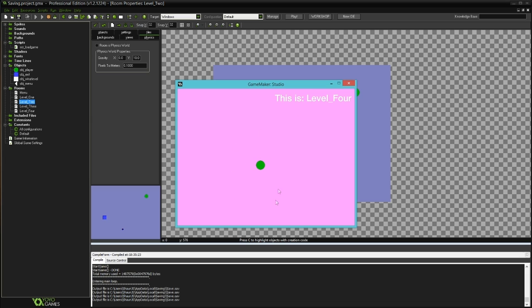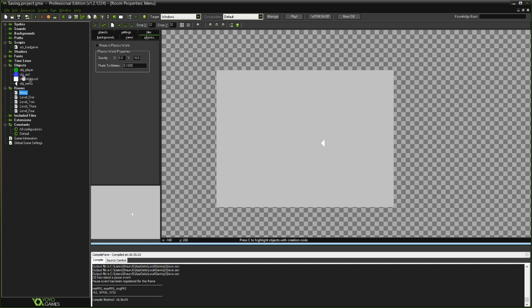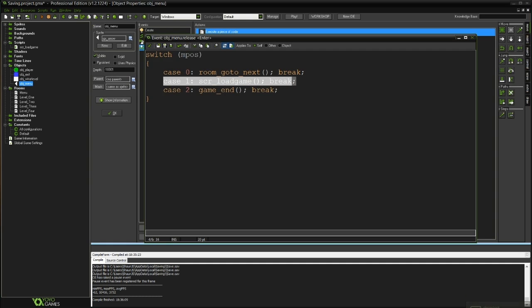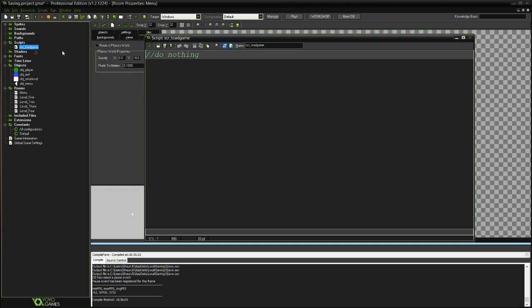Now we have a save on Level 4 that should contain the name of this room, which is level_4. So now what we need to do is write our load game function. To handle loading the game, I've created this menu at the start with a Continue option. In object_menu, under Release Enter, if it's on Continue it's going to execute a script called scr_load_game(), which currently does absolutely nothing — and that's what we're about to change.